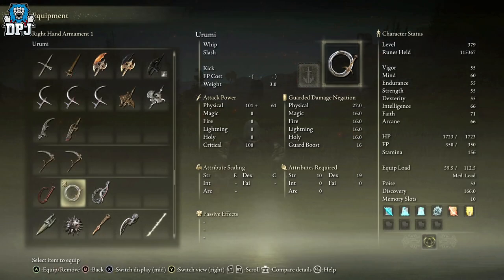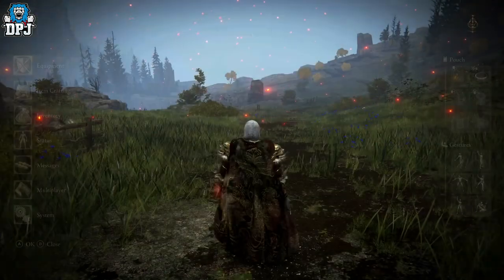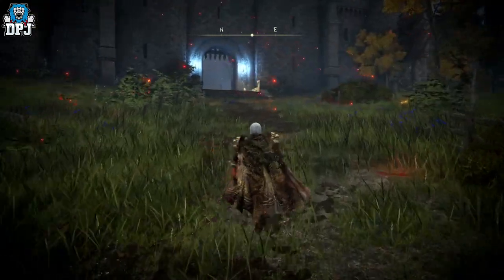The whip is called Yumi. It scales with strength and dexterity, requires 10 in strength and 19 in dexterity. You can also apply an Ash of War to this thing, so hey, if whips are your kind of thing, this is where you come to get it.